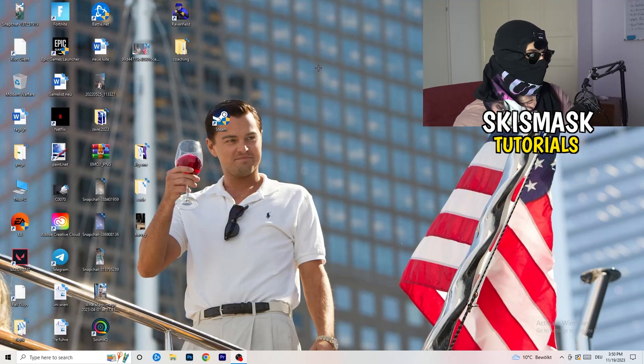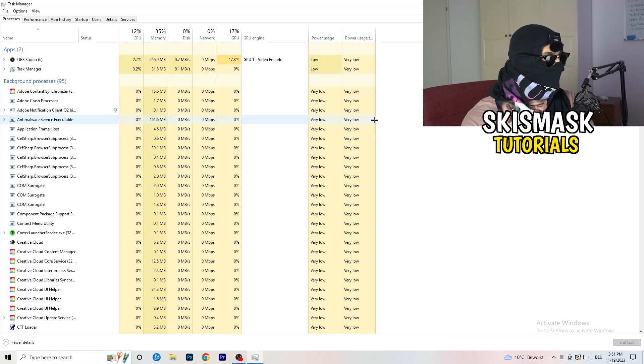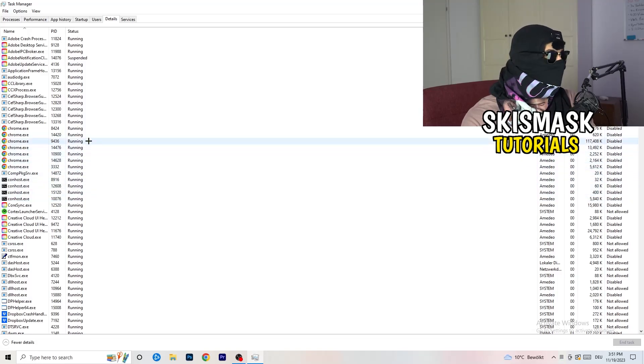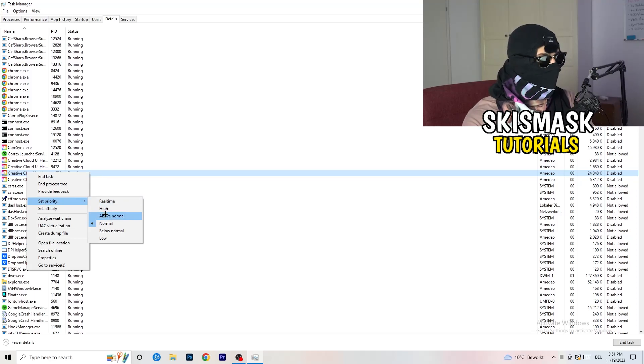Next, navigate to your taskbar at the bottom of your screen, right-click it, and click on 'Task Manager'. Once it opens, go to the top-left corner and click 'Details'. Search for your game or launcher, right-click it, go to 'Set priority', and hover over it. Click 'Above normal' or 'High' — you need to check for yourself which one works better depending on your PC. Try 'Above normal', try 'High', and then try starting your game to see if it works.